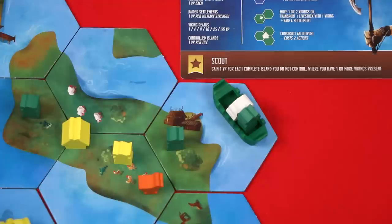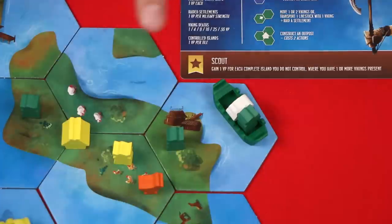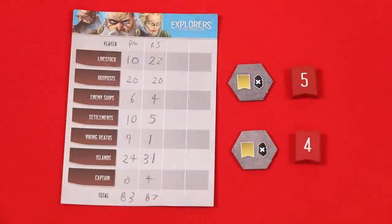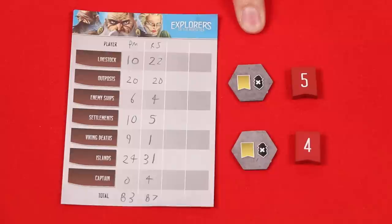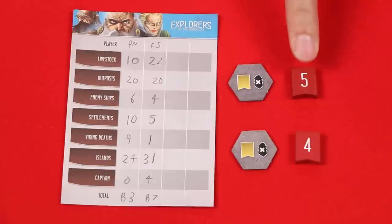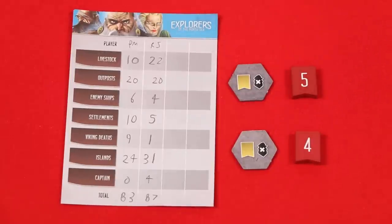Finally, score points based on your captain's sheet, which will have a unique scoring bonus listed on it. The Scout, for example, gains 1 extra point for each complete island that player does not control but has at least 1 or more Vikings present on it. Each captain's ability is explained on their sheets, and you'll find detailed examples in the rulebook. Players now total their scores, and the one with the most points wins. In the case of a tie, the tied player who lost the most Vikings in glorious sea battles wins. If there's still a tie, the tied player who raided the most settlements is the winner — it's the number of settlements that counts, not the total value. If there's still a tie, then the tied players share the victory.